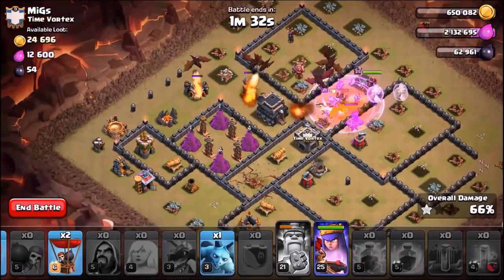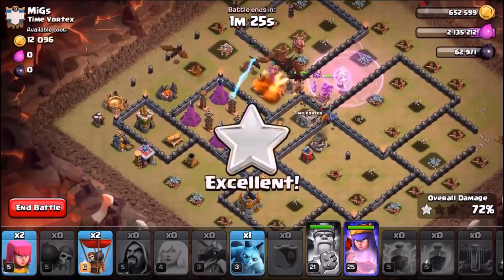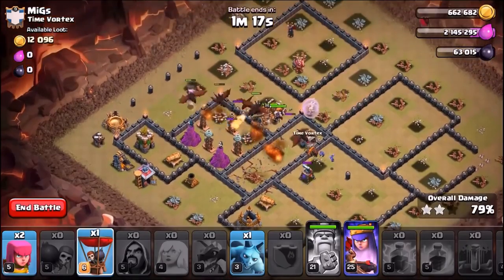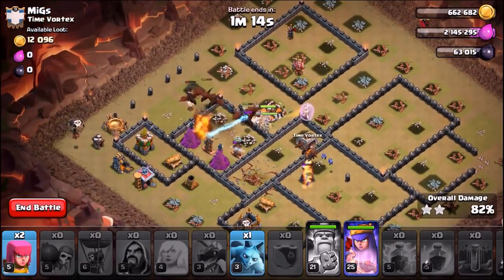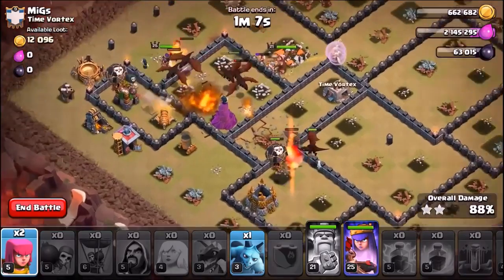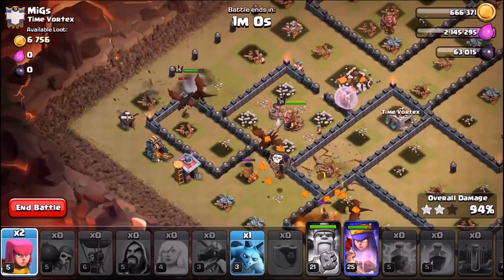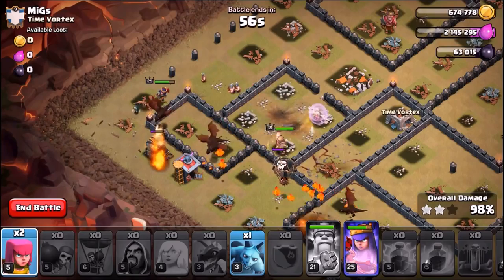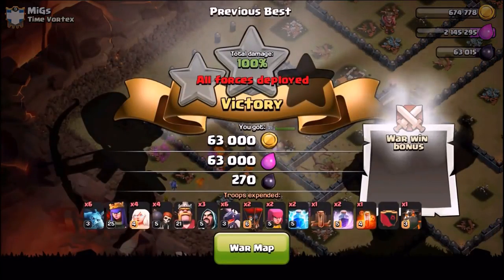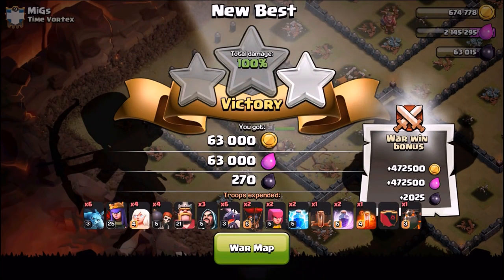See how effective this is — all my dragons are alive, my heroes are at full health. The healers have switched over to my king, and my queen's ability hasn't even been used yet. I brought back-end balloons just in case — there's a cannon I don't want causing problems for my king or queen. One balloon got zapped, but it doesn't matter. That was a pretty easy three-star. Granted the base was upgrading defensively, but my queen was at full health, didn't need to use her ability, and almost all dragons survived — only one died.